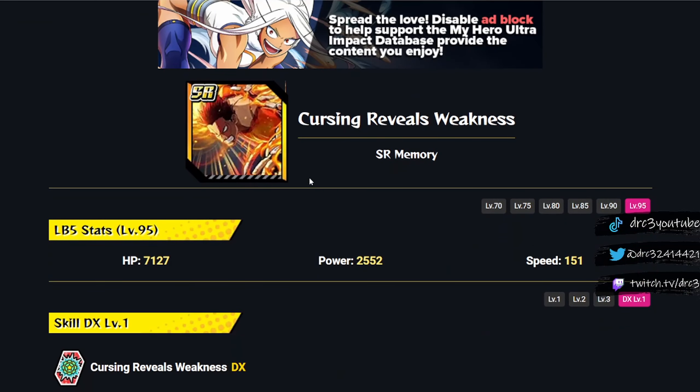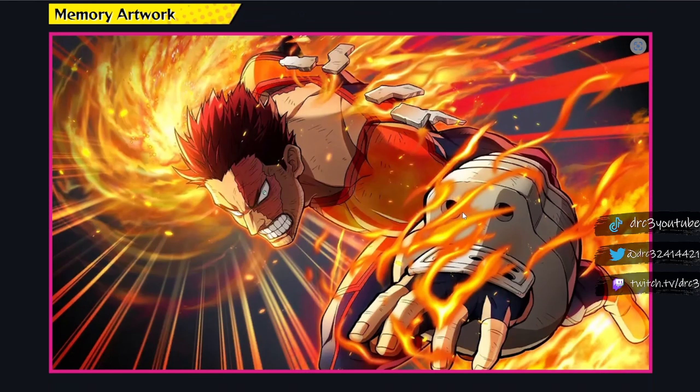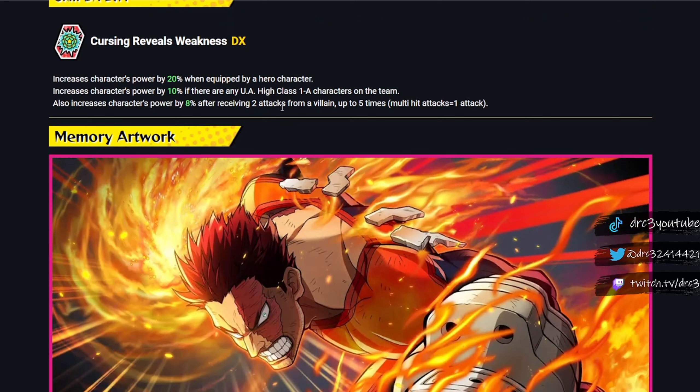The new summonable SR memory is Cursing Reveals Weakness — the art looks sick, it's absolutely crazy this is just an SR memory. The effect increases character's power by 20%. When equipped by a hero character, increases power by 10%. If there are any UA High Class 1A characters on the team, also increases power by 8% after receiving two attacks from a villain, up to five times. So that's a potential 70% power increase total, which might be the most a memory has ever had. This could make characters hit really hard — a really slept-on memory.